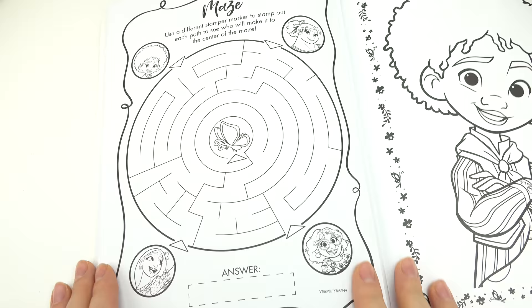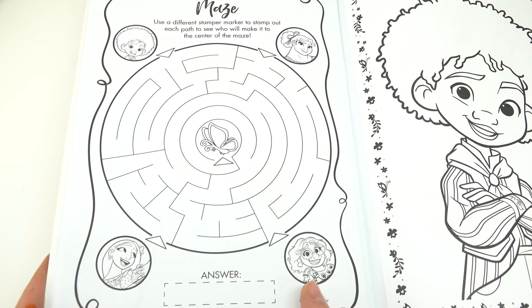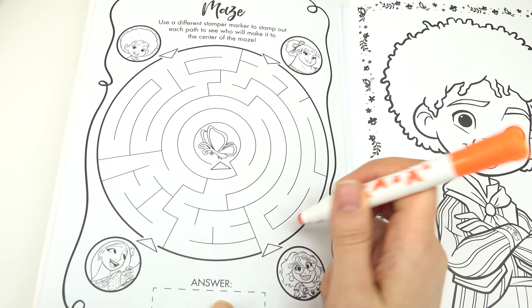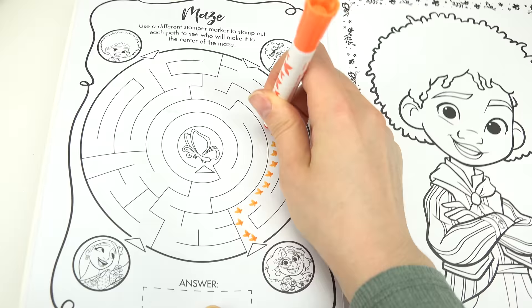Let's see which character makes it through the maze. I'm going to start with Mirabel first, since she's one of my favorite characters. So let's go ahead and see if she can make it through the maze — nope, this one leads to Louisa.